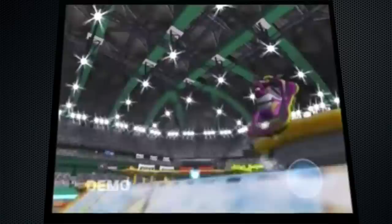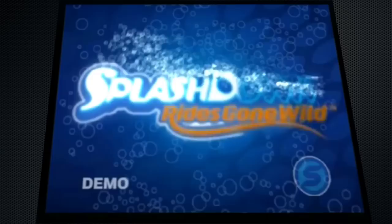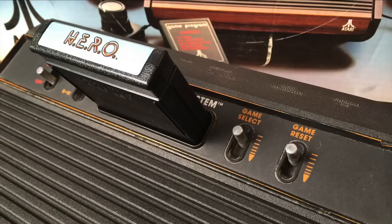Splashdown Rides Gone Wild is one of those hidden gems that was sadly overlooked, and I like to tell people about it every chance I get. In order to get this game, you really need to see it in motion, because one of its awesome features is that the tracks are radically different for every lap — they evolve, they change, they open up. This is one of my favorite racing games on the PlayStation 2.